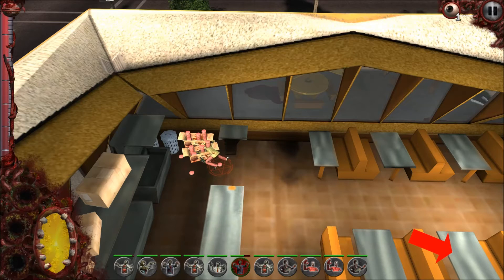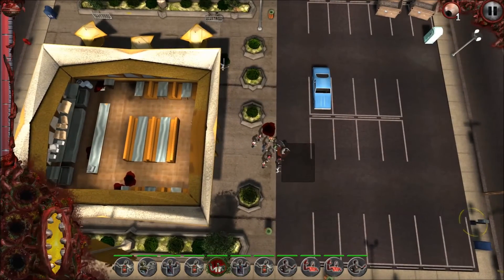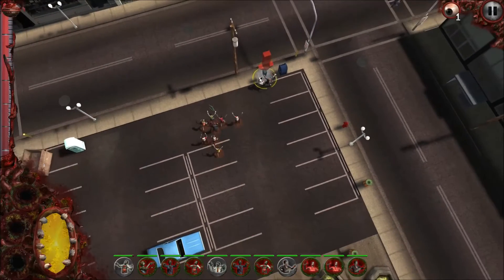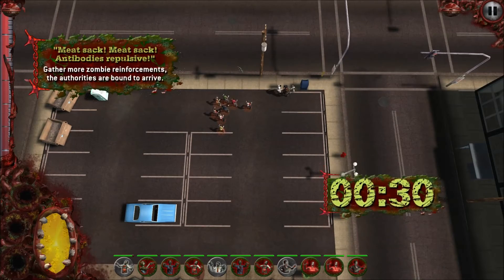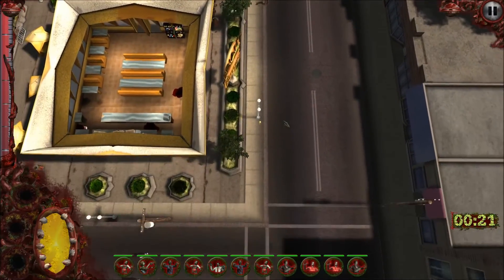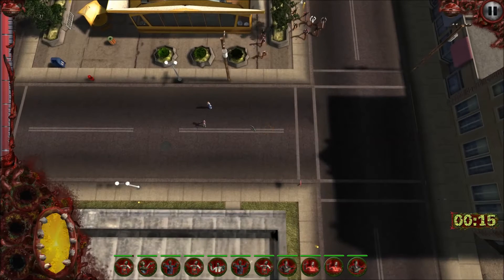I think he eats all of them — nom, nom, nom, nom — the meat patty good, human better. And then when he's done, apparently he bleeds all over the meat patties, so now nobody wants them. They're contaminated. Alright, so we're going to send these folks over and murder the phone. We have committed phone murder. "Meat sack, antibodies repulsive. Gather more zombie reinforcements before bad Jujumagumbo happens." So we have 26-27 seconds to get some more zombies into our posse. I'm going to break this off basically after each mission — the first look is only to be per mission.